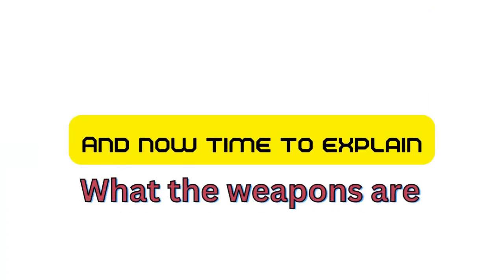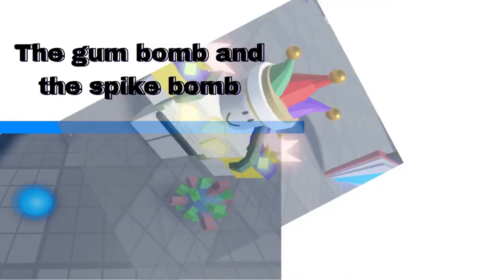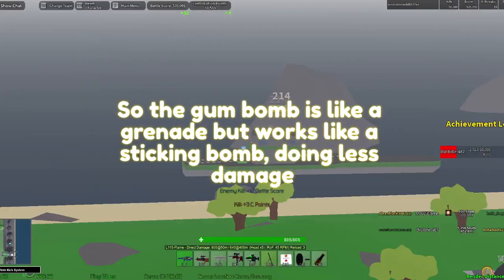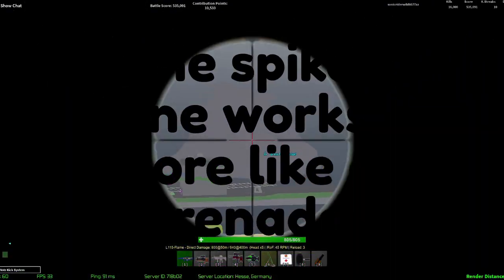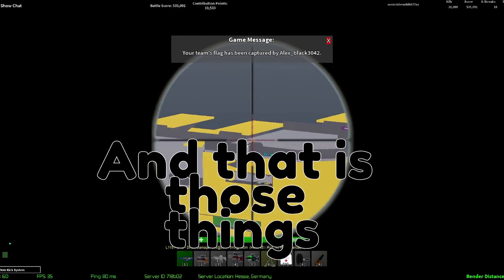Now time to explain what the weapons are. Let's start simple — the gum bomb and the spike bomb. The gum bomb is like a grenade but works like a sticking bomb, doing less damage. It also slows down enemy players. The spike bomb works more like a grenade but shoots spikes on detonation. And that is those things.